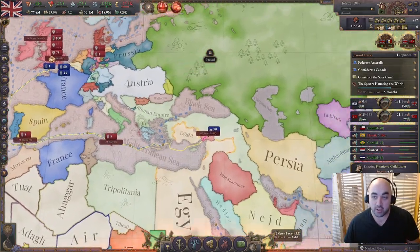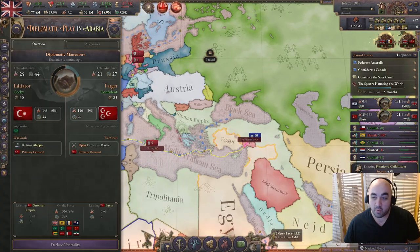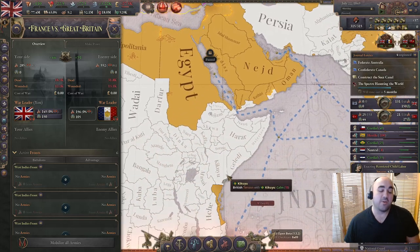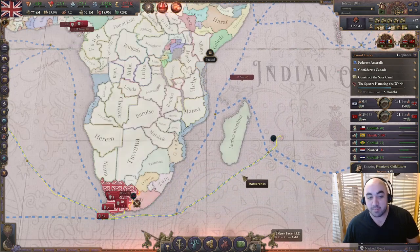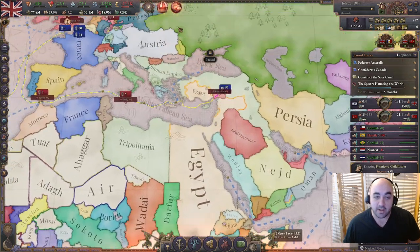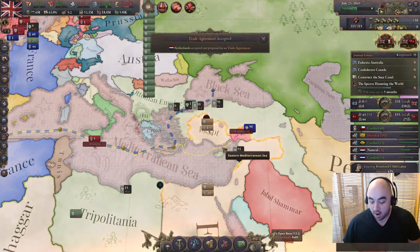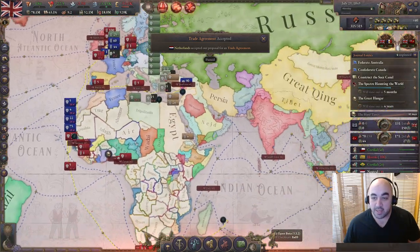We're going to continue our fascist run. We're currently spiking a little bit of a war with the Ottomans and also fighting France. We're only sticking fingers in pies - we only start wars to annex subjects. Other than that, we are just joining wars against other people with reverse sways. We will soon be getting Konya in a reverse sway. Netherlands accepts a trade agreement we proposed.